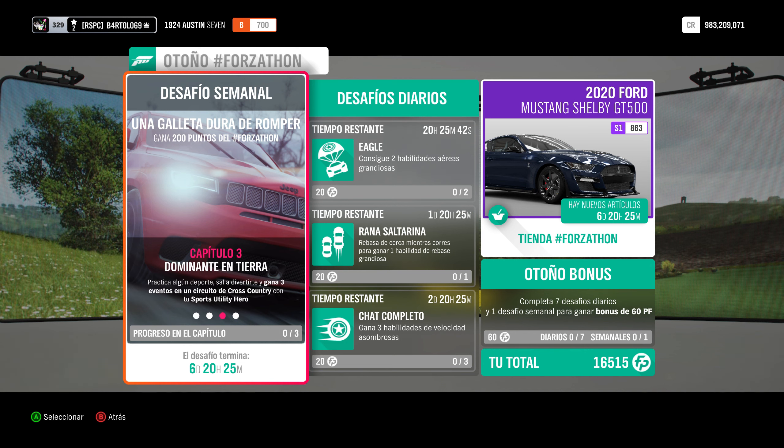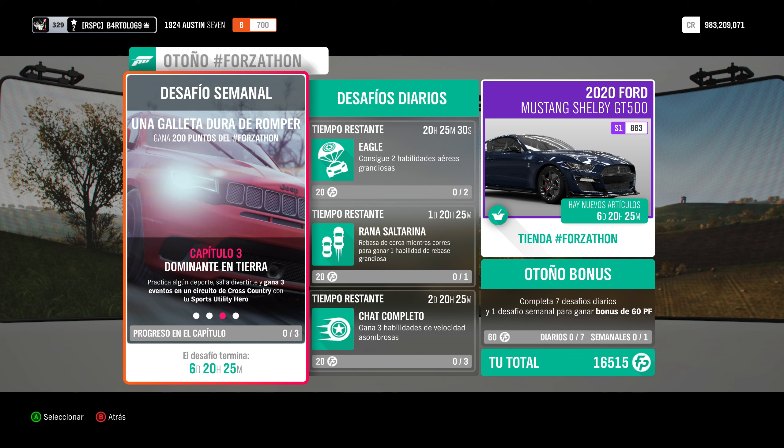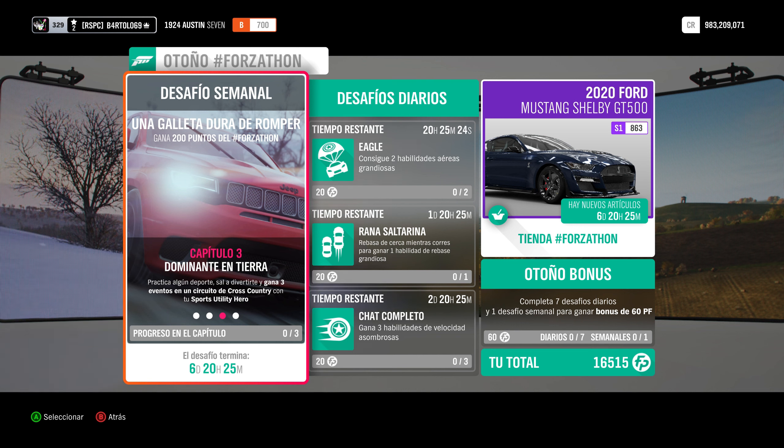Capítulo 3, dominante en tierra: hay que ganar 3 eventos en cualquier circuito de Cross Country. Ahí es lo que os digo de la descripción del video. El enlace que hay estará el código de un circuito de Cross Country que vais a ganarlo fácil porque está trucado y se tarda poco. Hay que hacerlo 3 veces, pero va a ser rápido.